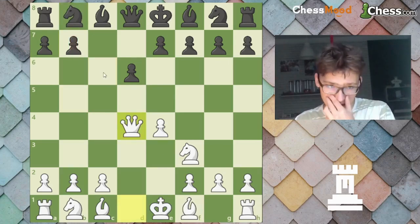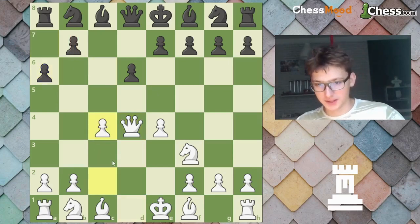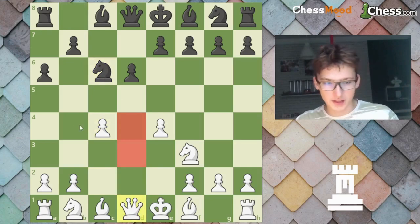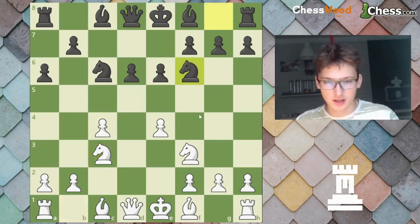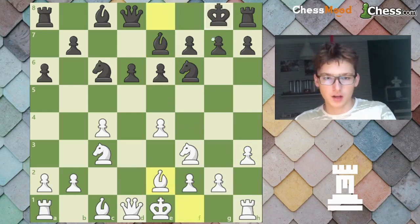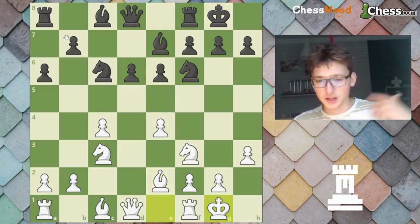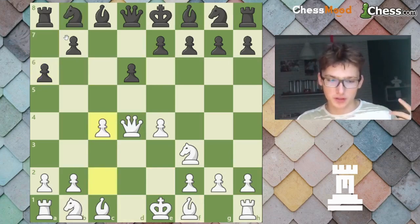What if he doesn't play Knight C6 and instead plays A6? This also happens — you still play C4. Now after Knight C6 you can go even Queen D1 instead of Queen D3, because Queen D3 allows Knight B4. He plays E6, Knight C3, you play the same setup, H3 — but he hasn't got these key pieces in place. You can play Be7, Bishop D3 or Bishop E2, castles, and you have a very nice position with a central advantage. He's gonna want to play D5 at some point. Always try to implement this C4 move — it's very important.